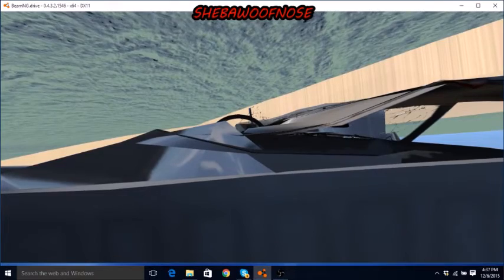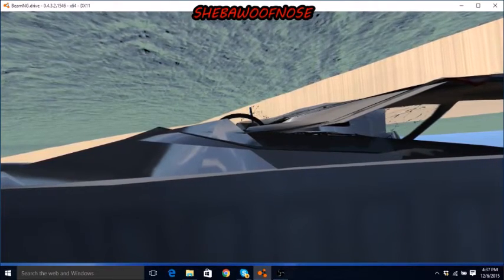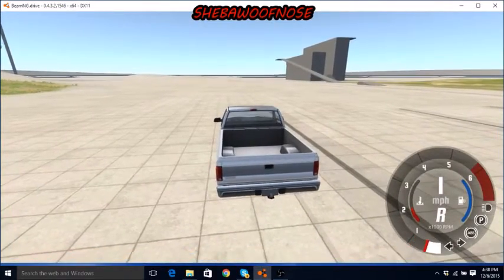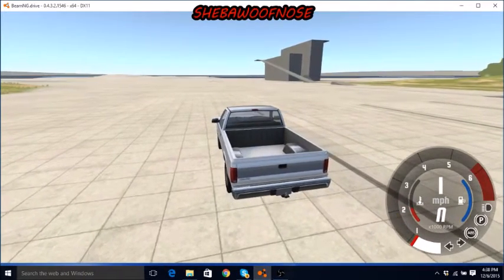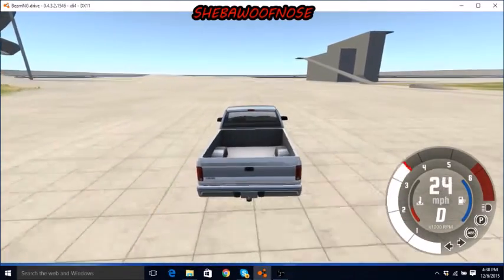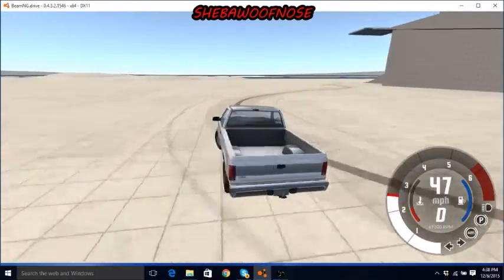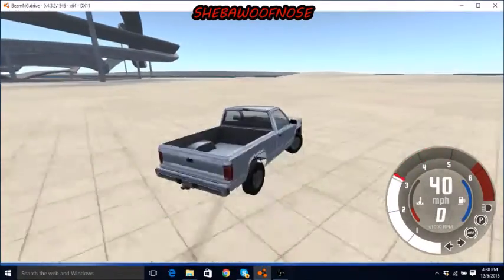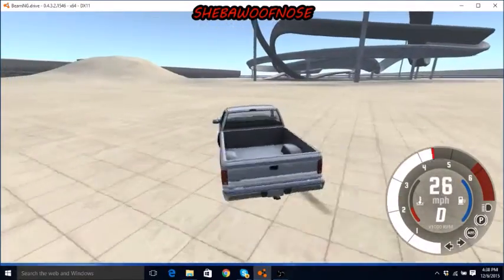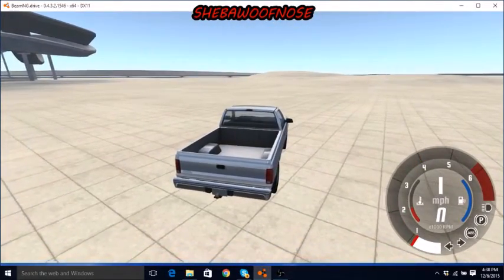The next test will be its ability to handle on a normal road. We're back on our grid map, which is basically our normal road — it has the same properties. We're going to try to do a few turns and get to really high speeds to see how it handles. It's doing the same thing it did on the off-road — it's going crazy and losing control. For a load, it shouldn't be doing that. So I'm going to give it the same score as the off-road ability, which is a 6.